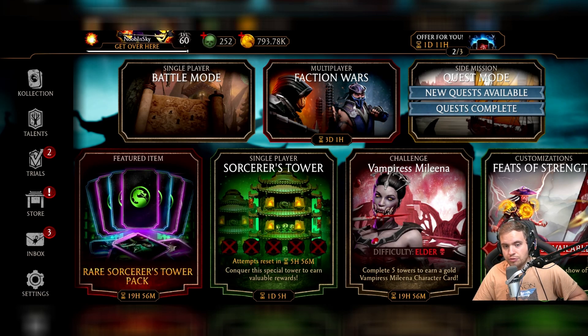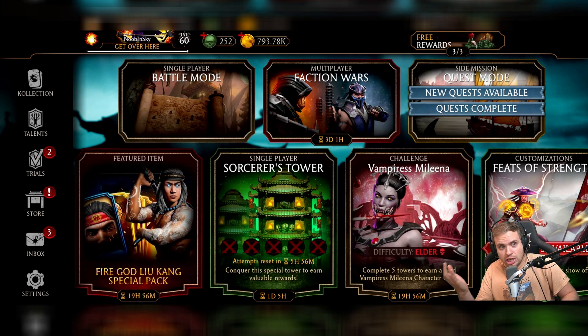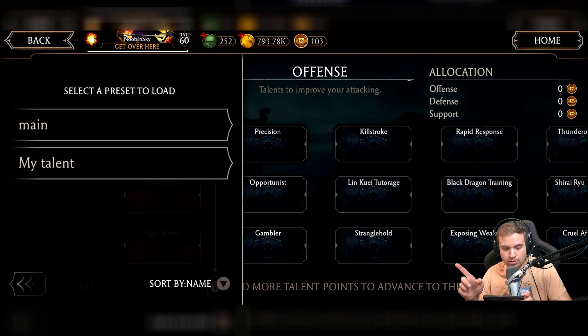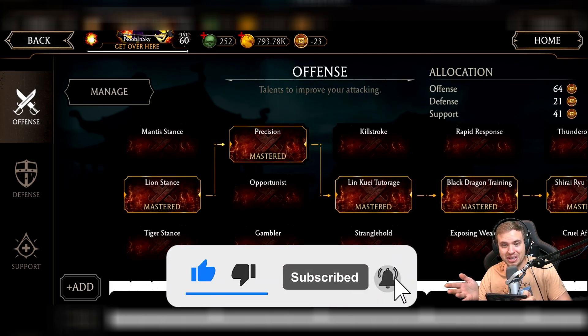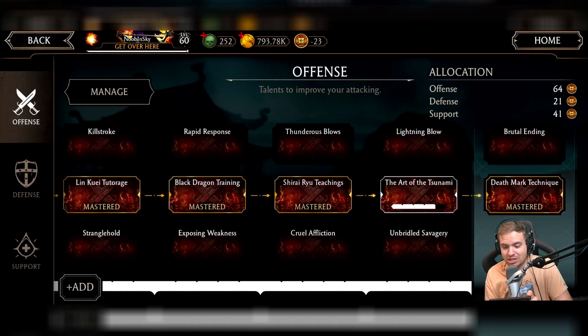Okay, this has gone too far. I just noticed that I've been absolutely getting wrecked at Sorcery Tower and I was wondering why, since I was doing so fine on my last run. I checked my talent tree and found something ridiculous — my talent tree was reset.